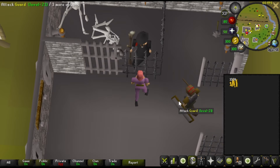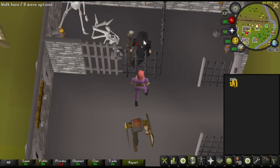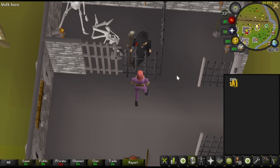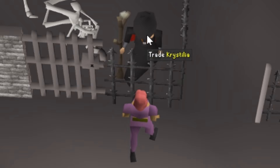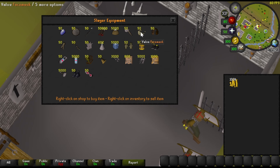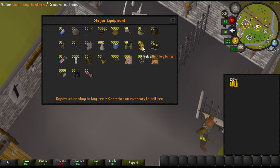If you don't have a Slayer task, we're gonna right-click, shift, and swap the left click to trade — so there's no accidental Slayer task that we're gonna get. People will buy the face masks, the earmuffs, the nose pegs, the spiny helmets, and the unlit bug lanterns all off the GE.